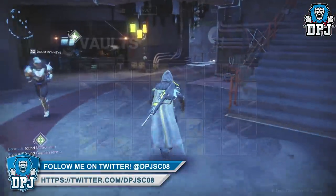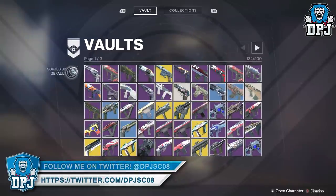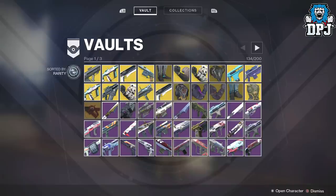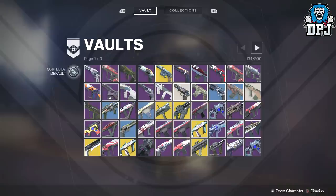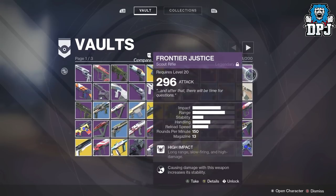Okay, this next one boils my blood — the order tab within the vault. We have default, newest, rarity, and quantity. Why isn't there a tab for sorting gear in alphabetical order? This seriously pisses me off. It literally took me an hour and a half the other day deleting duplicate weapons because they were scrambled all over my vault. It's a serious pain.